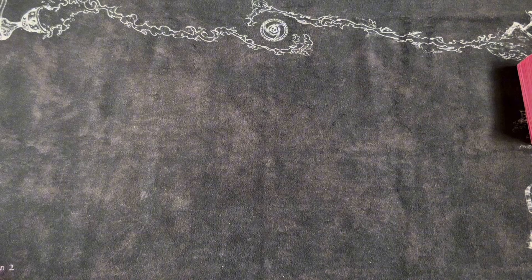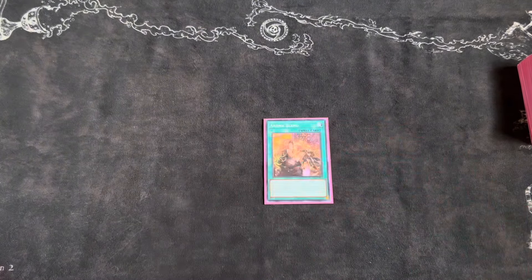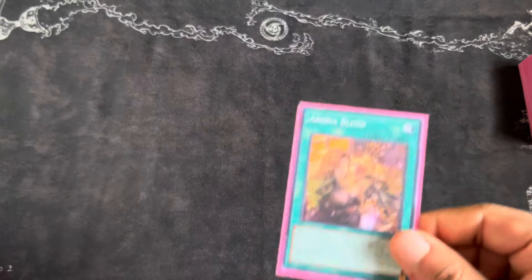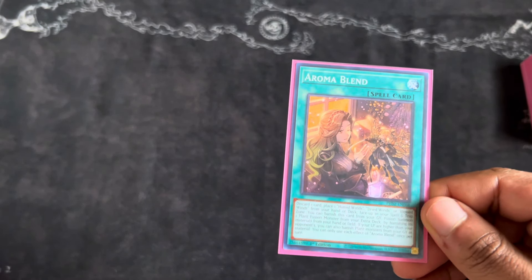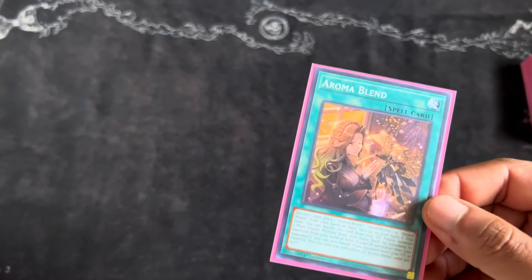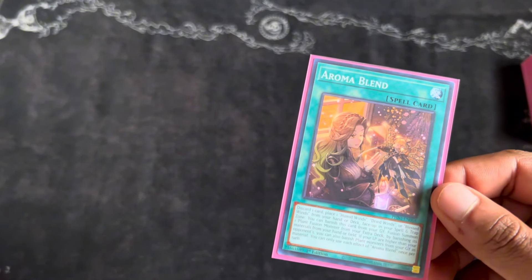You also play one Aroma Blend — a spell card from the new set. The cost is to discard one card, but in my opinion it actually adds to the combo rather than being a cost. You place exactly one Humid Winds, Dried Winds, or Blessed Winds from your hand, deck, or face-up field to your spell and trap zone. Spoiler alert: we do play one of these cards.